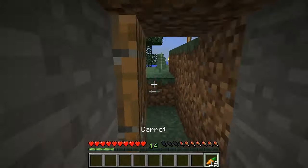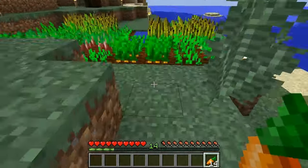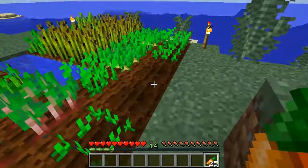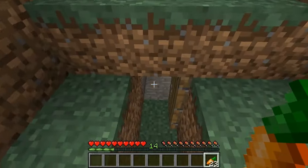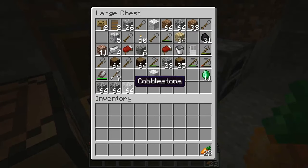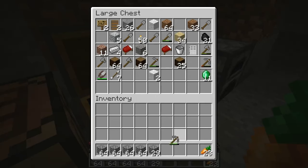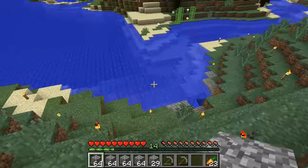Let me just grab my carrots, flip this stuff back, eat some carrots, and harvest more carrots. How much cobblestone do you think I'll need? Well, definitely more than that. We have one, two, three, four and a half stacks of cobblestone. Maybe I can just mark out where the wall's gonna be with what I have right now. I do want to take a break pretty soon.